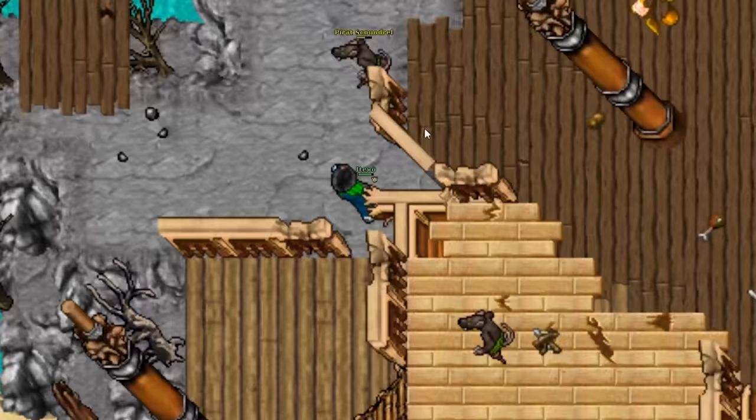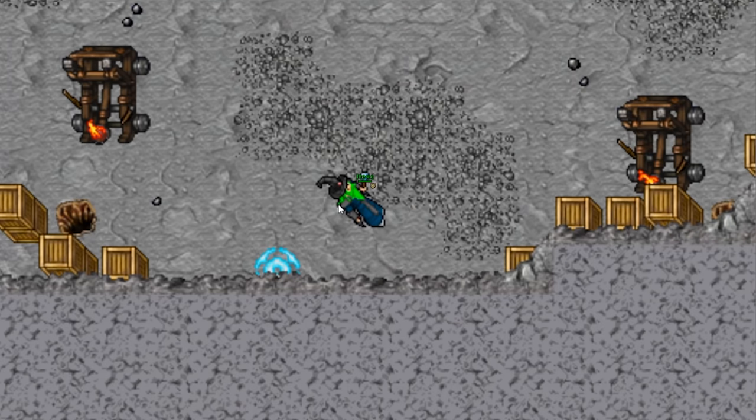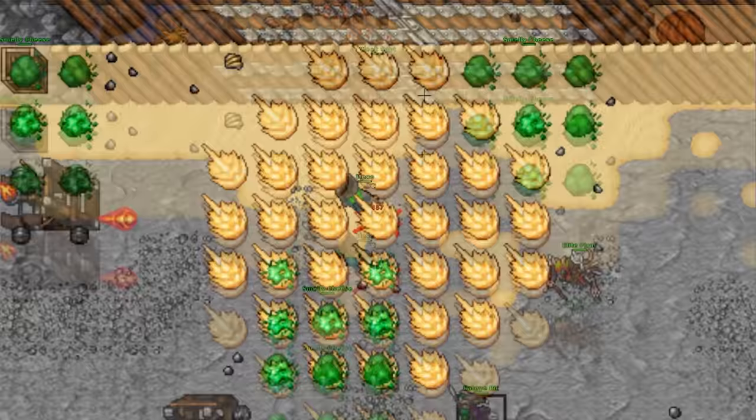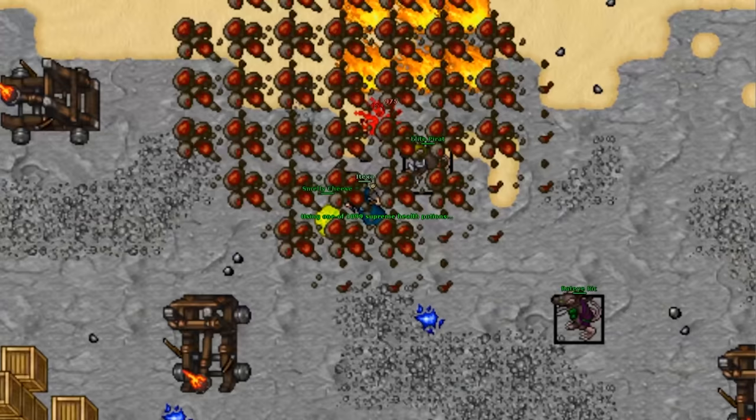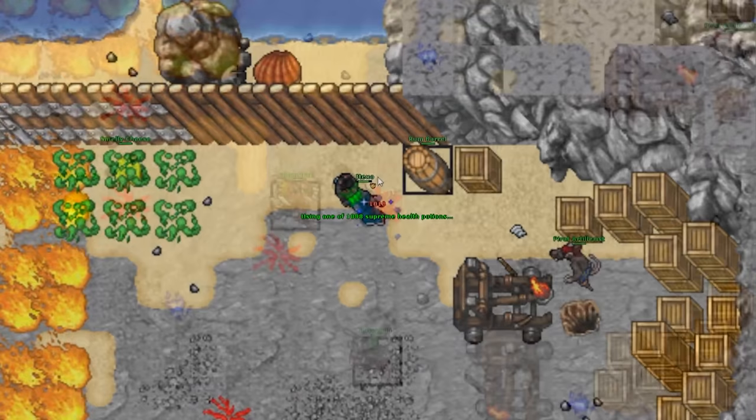Find your way to the teleport in the middle to face the last boss of this quest. This boss layer has a series of steps you have to do in order to proceed. You have to bring down the wall in the middle to advance — step near the wall so the catapult hits also damage it. You can bring the rum barrel nearby by pushing it so it can explode and damage the wall heavily.